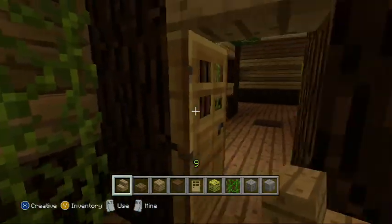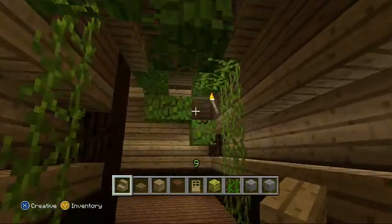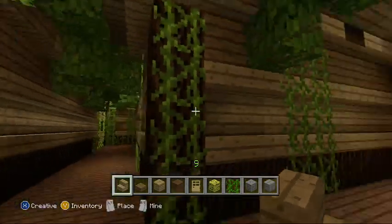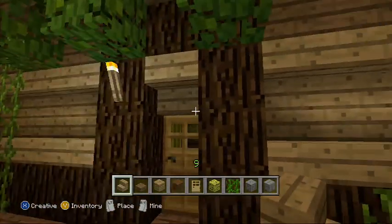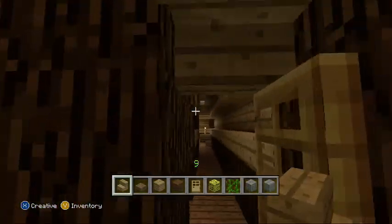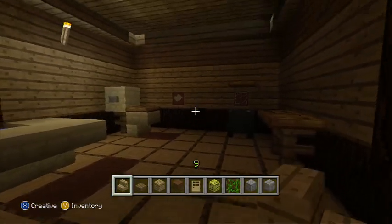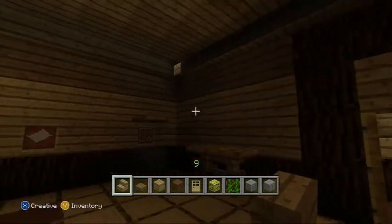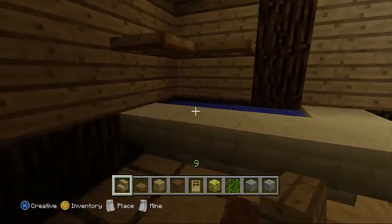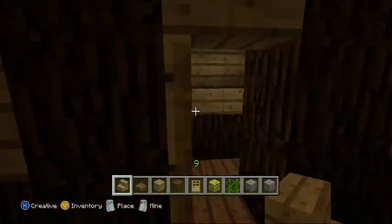So this corridor is a little overgrown. This is the second apartment. Like I said, another bathroom — just an old school toilet and the bathtub. And yeah, that's it.